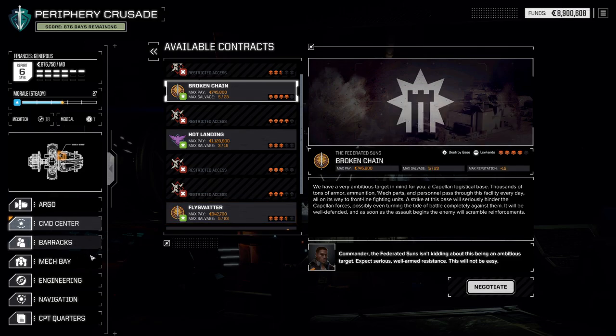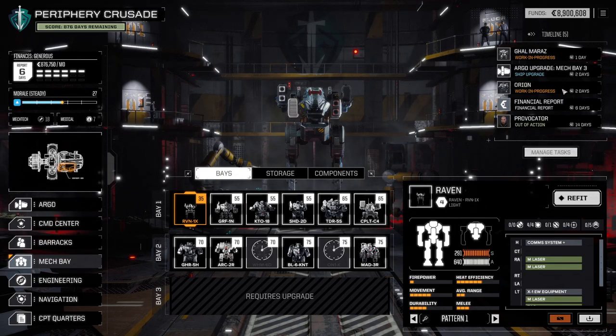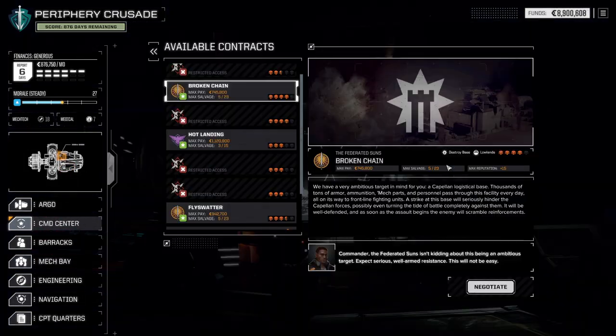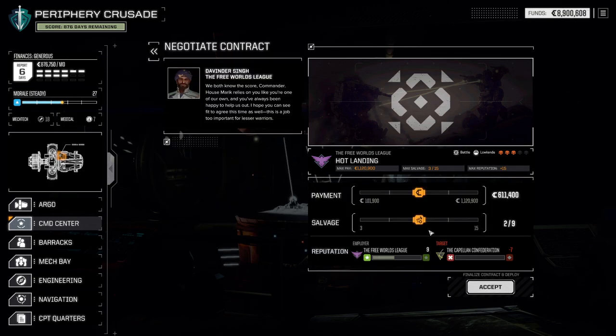Anyway, our Mech Bay is in pretty good stead as well, so I think we're just going to jump right into it. We could repair the Galmaraz and the Orion to take them with us, but since they're damaged, that means we took them last time, and we could just not take them this time. It's only fair to play around with different Mechs, in my opinion. Let's do it. We could start with Hot Landing.